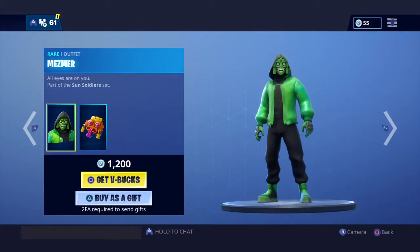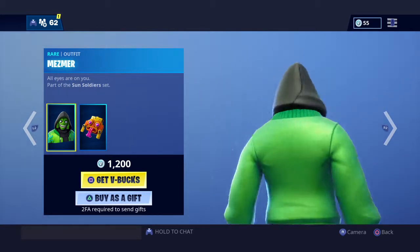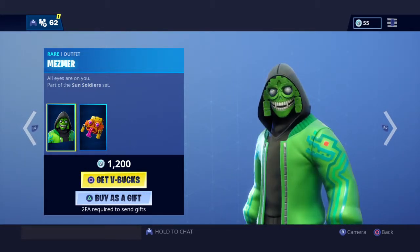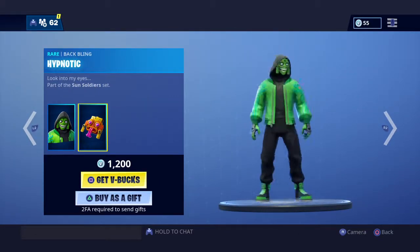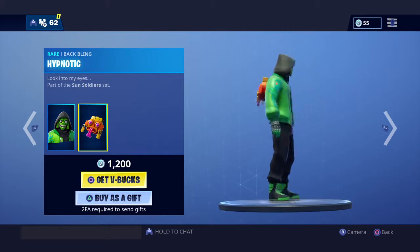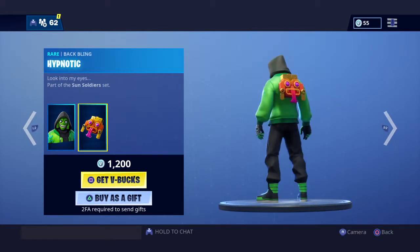The next one is the Mesmer — 'all eyes are on you,' part of the Sun Soldier set. There's no style but it looks pretty cool, though the back bling doesn't match at all. I think it matches better for the Sunbird — it says 'hypnotic, look into my eyes,' also part of the Sun Soldier set.